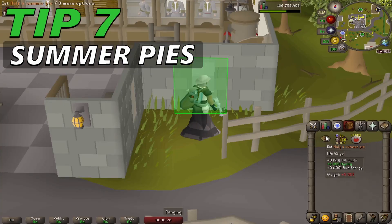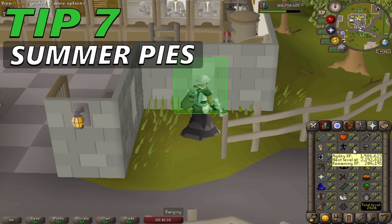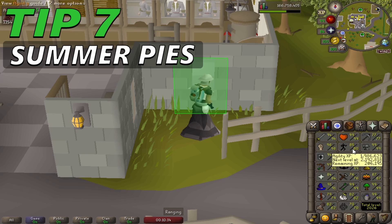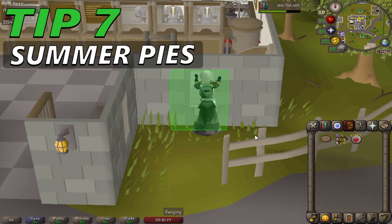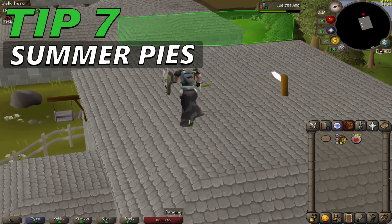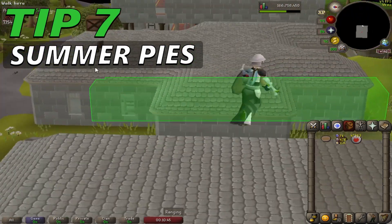Tip 7: Summer Pies. Summer Pies are eaten in two halves. Each half gives 11 hit points, boosts agility temporarily by 5 levels and restores 10% energy. Each whole pie therefore restores up to 22 hit points and gives 20% run energy.